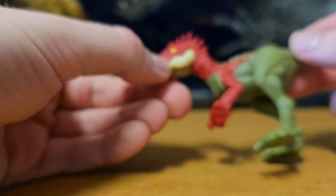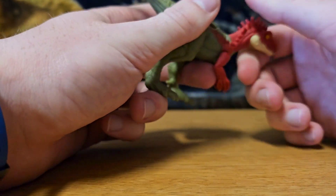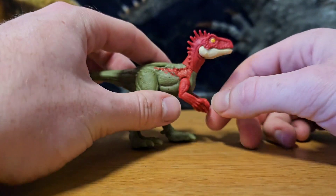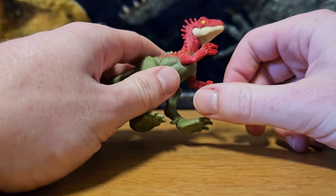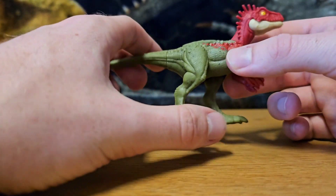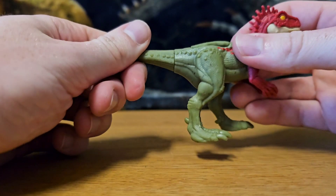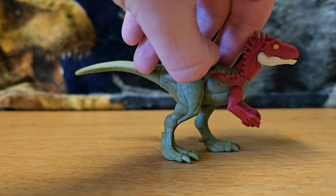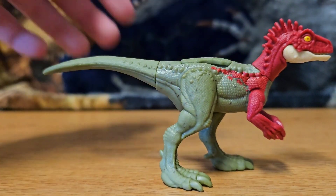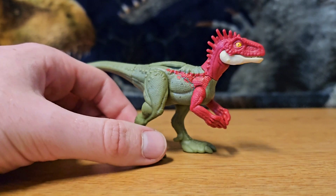The head does not have any articulation — they did cut head articulation, but it's such a small figure that's not going to kill it for me. You've got articulated arms; they're very tiny but you can move them up and down, and it's got an accurate amount of fingers, which is nice — Mattel pays attention. The legs will move back and forth and the tail will swivel. Surprisingly, this does have a scan code in the back you can scan into Jurassic World Facts.